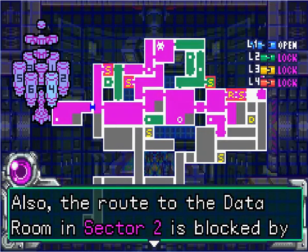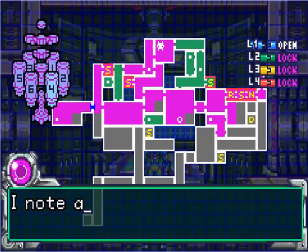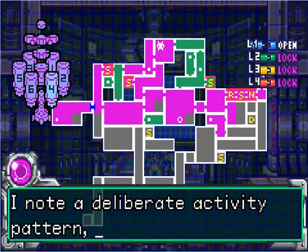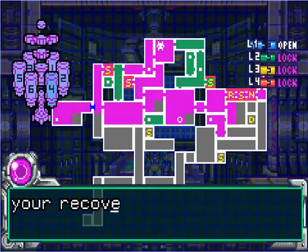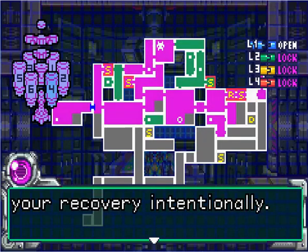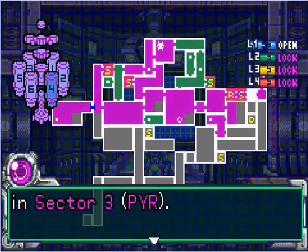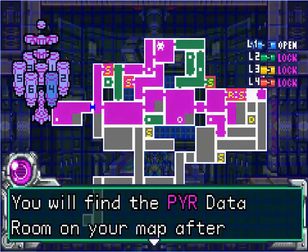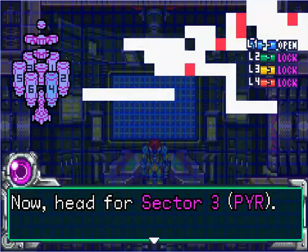Also, the route to the data room in Sector 2 is blocked. But there's still more SA-X activity — I note a deliberate activity pattern, as if it is blocking your recovery intentionally. It looks like your best option is to download the data in Sector 3. You will find the data room on your map after visiting the navigation room. So let's head for Sector 3.